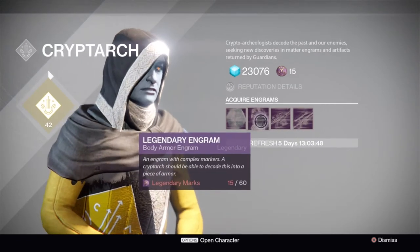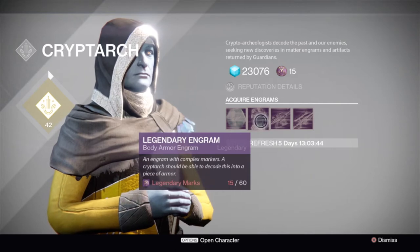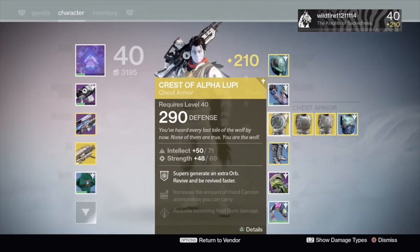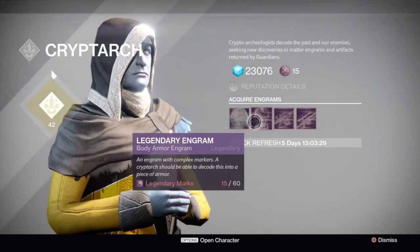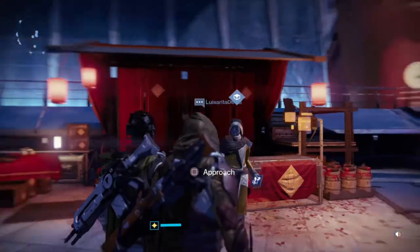I bought this in the morning. I don't know if it gives you a random class, but in the morning I bought it and got the chest armor — and it's actually an exotic armor, which is pretty good for me.